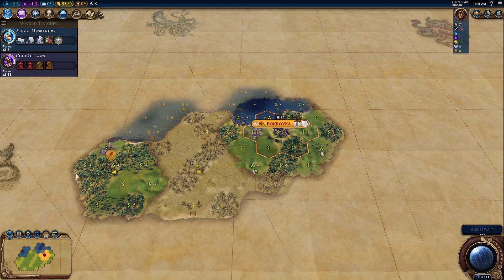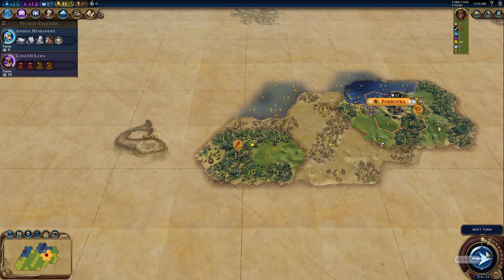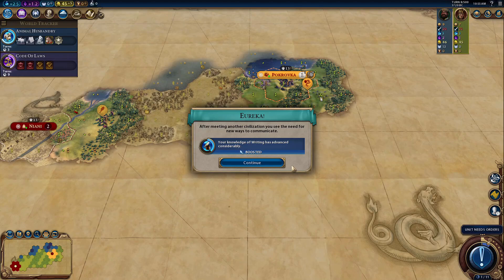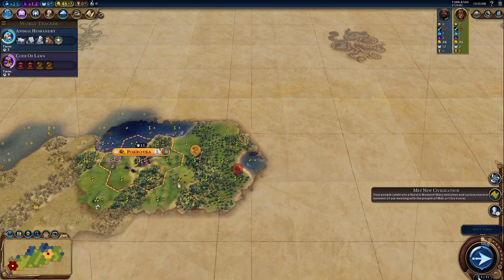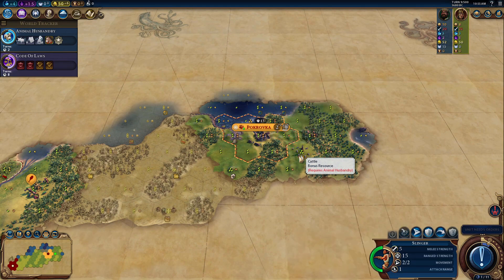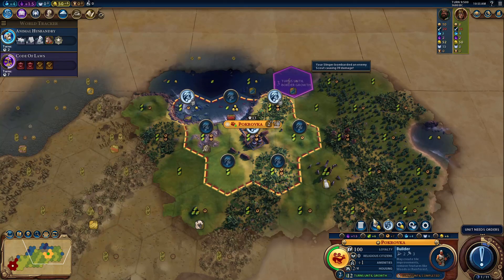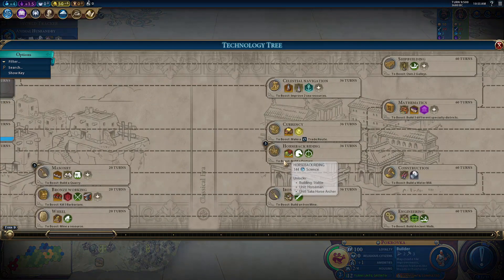We're going to keep moving west with the warrior. The slinger can move east and find some barbarians. There is Mansa Musa — that's one, and that's his capital, Niani. It should not be hard to take that city at all. We do have turtles, which will give me an extra science, so we'll be able to research everything a little faster. Much faster, actually.